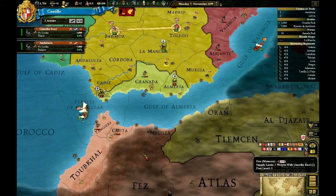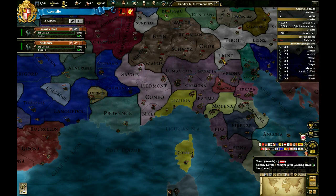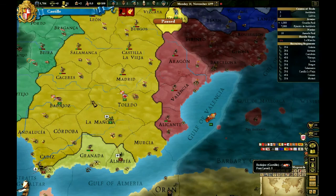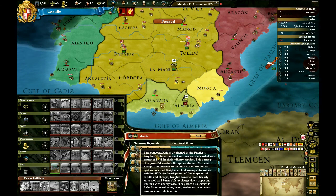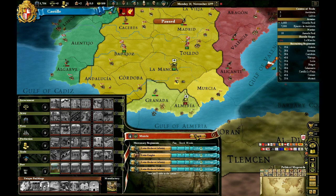An alliance offer from Milan came in, which I don't want to take because they're going to end up at war with Austria and that's a battle I do not want to be involved in. When recruiting, you can also hire mercenaries — they're a lot more expensive in base cost and maintenance, but they don't take from your manpower pool, and when they replenish they also don't draw manpower. They can be worth it long-term, especially for a wealthy nation.